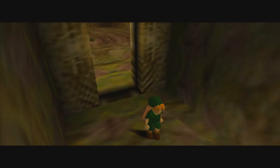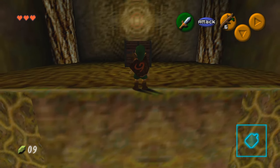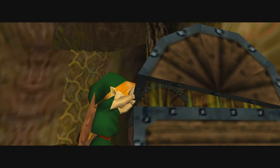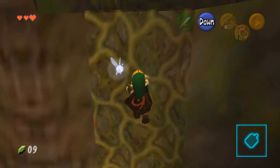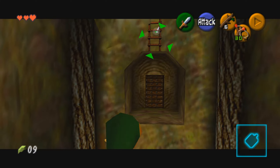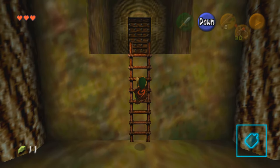Move on to the next room, and here you're going to want to jump onto the platform and jump from there up to where the chest is. If the platform falls before you make the next jump, you can simply climb up the vines on the sides. Open up this chest, and it's going to give you another new item in the form of the Fairy Slingshot. If you want, you can climb up even more vines from this platform on the right to get an extra recovery heart, but once you're ready to leave, look above the door with your slingshot and shoot down the ladder that's up there, then go down into the pit and climb up to get out.